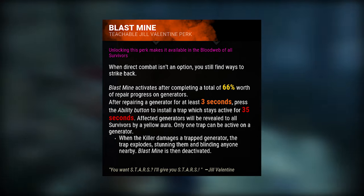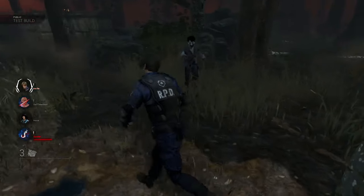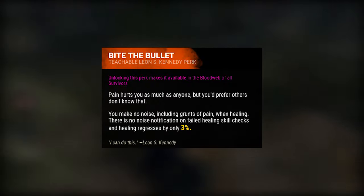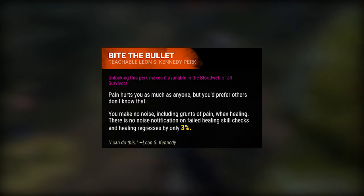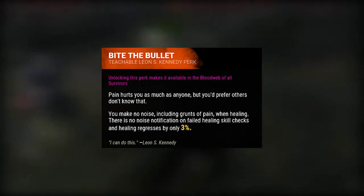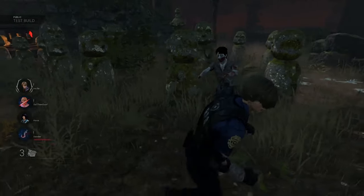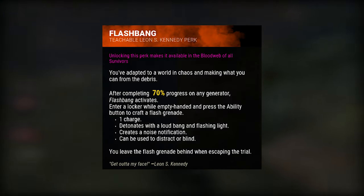With Blast Mine, if the killer comes and kicks that generator, they will get stunned. As for Leon's first perk, Bite the Bullet — this is more of a beginner perk. What it does is it doesn't punish you as much when you're healing someone and you fail a skill check.